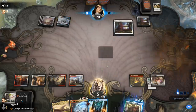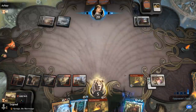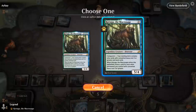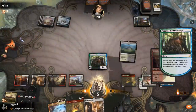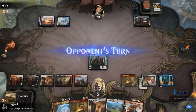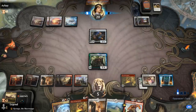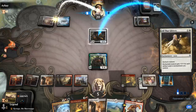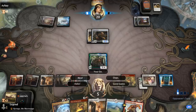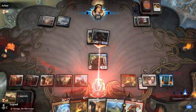Opponent plays Casket just to increase their artifact count for All That Glitters. Double Casket — not the scariest turn. Hope to draw Castle Ardenvale. No Castles. And there's Gingerbrutes — if they have All That Glitters we are dead. And there it is. GGs, well played — not much we could have done. On to the next one.